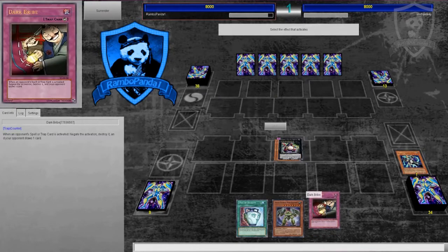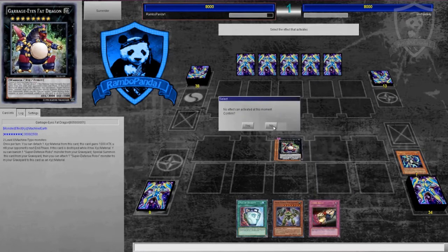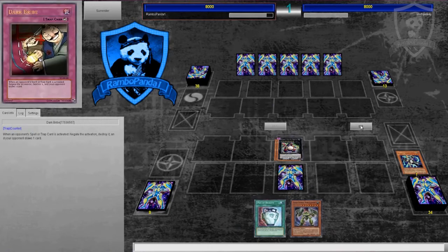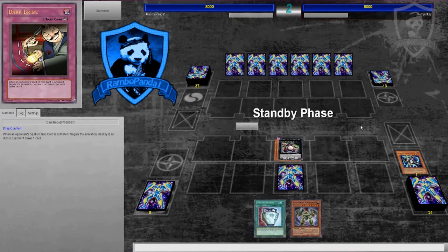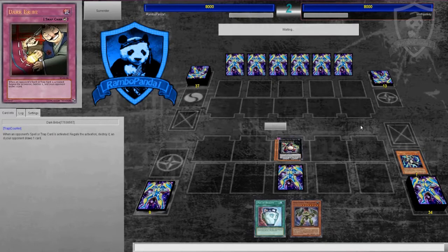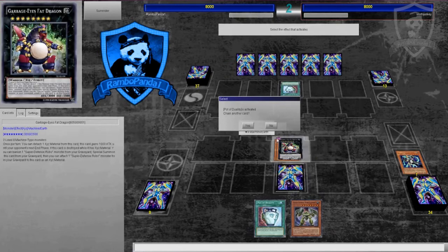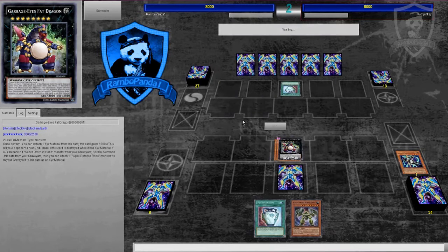I'm going to quickly go over these cards as well as their XYZ, then give my overall thoughts. First off, Super Defense Robo Leo: when this card is normal summoned, you can special summon one Super Defense Robo monster or Orbital 7 from your hand. Once per turn, when a Super Defense Robo or Orbital 7 is added from your graveyard to your hand, you can special summon that monster.